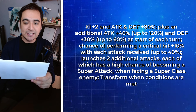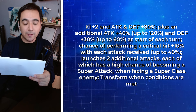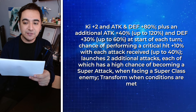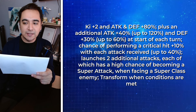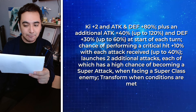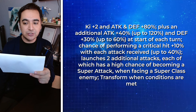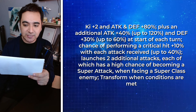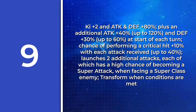Alright, next question. This unit's passive skill is: Ki plus 2 and attack and defense plus 80%, plus an additional attack plus 40% up to 120% and defense plus 30% up to 60% at the start of each turn. A chance of performing a critical hit plus 10% with each attack received, up to 40%. Launches 2 additional attacks, each of which has a high chance of becoming a super attack when facing a super class enemy. Transforms when conditions are met. What unit is this?